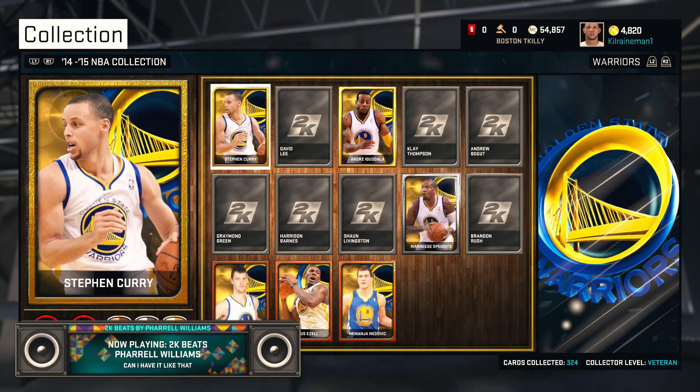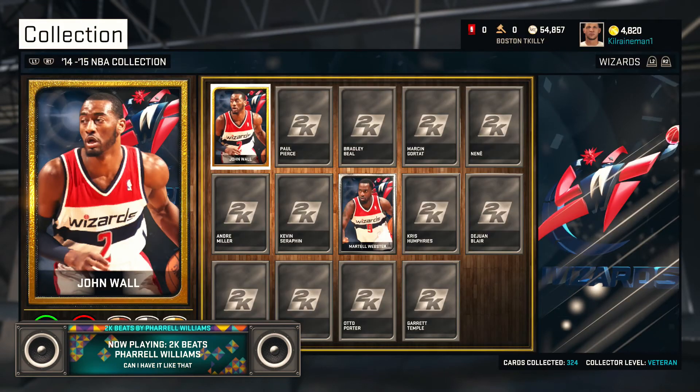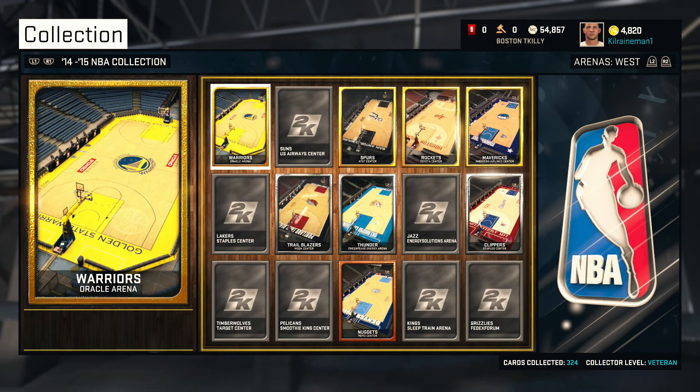Then another good one — you get a Sapphire Bradley Beal. This is an expensive collection. I'm pretty sure with Paul Pierce, Bradley Beal, Marcin Gortat, and John Wall — if you don't have John Wall, that's probably the most expensive one you can get. Pierce is going for around $1,000, John Wall's going for $2K, Bradley's probably going for $2K, and Marcin Gortat around $1K.